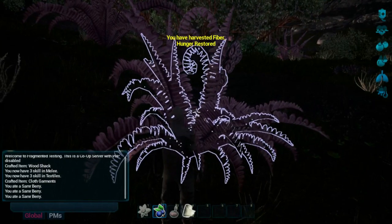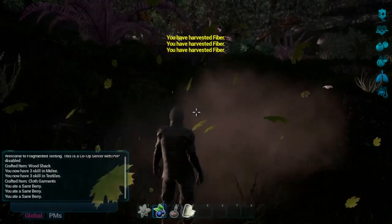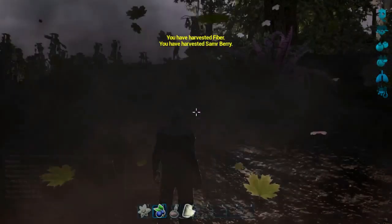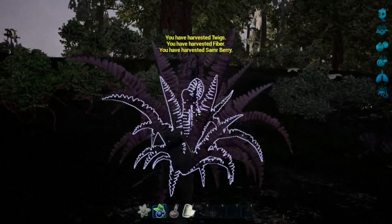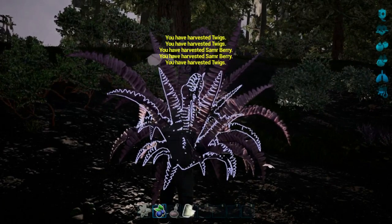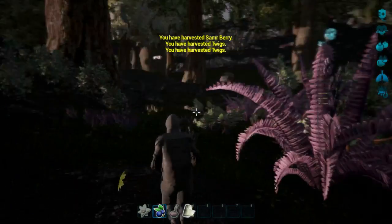For water, we can just drink from swimming — we just have to go underneath the water. Okay, so I'm just going to harvest these plants up here, and once we're done that I will return to the base.